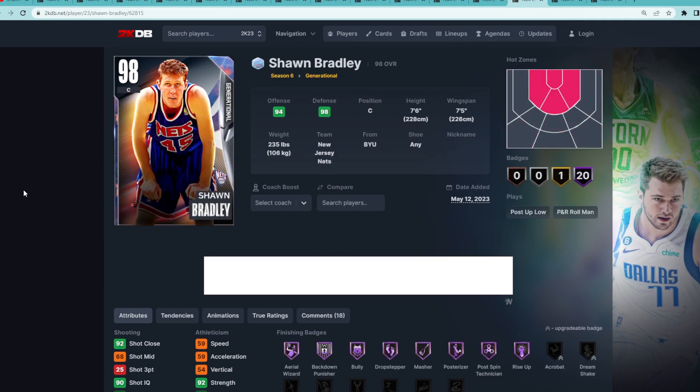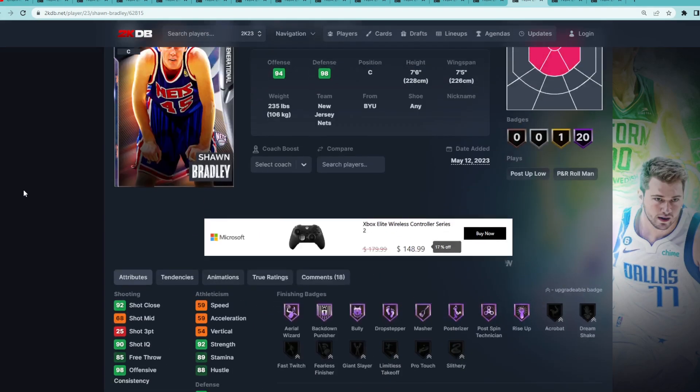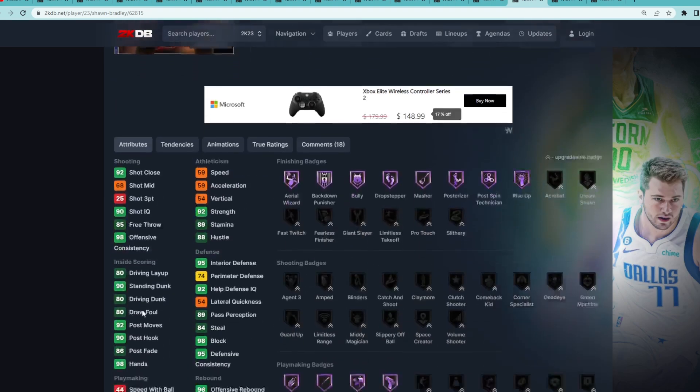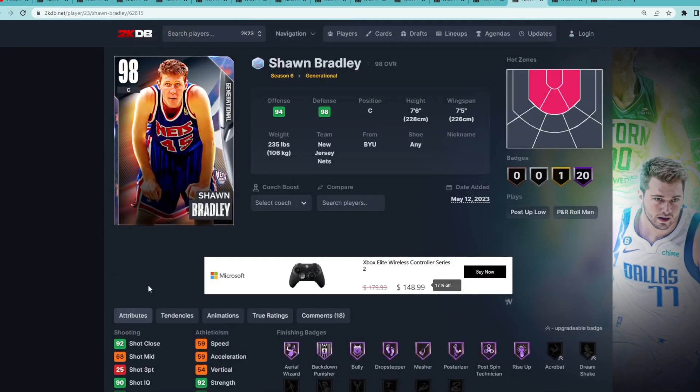Coming in at number 12 is the Galaxy Opal Shawn Bradley. He's got a 25 three-ball, and that's why he's super low. Yes, he has 59 speed and 59 acceleration, but you might as well just use a Mark Eaton card because he's around the same height and wingspan, a lot quicker, and also can't shoot the three-ball but will be slightly better. He's 7'6" with a 7'5" wingspan, but a 25 three-ball this time of year just isn't going to be usable in game.